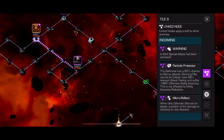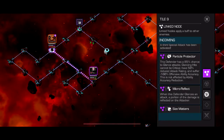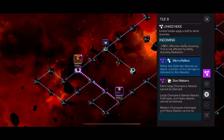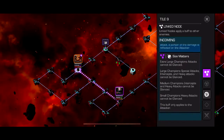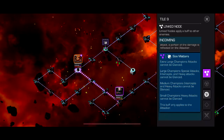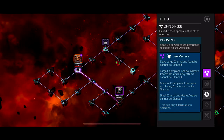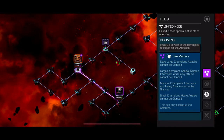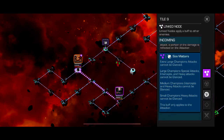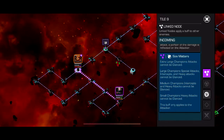Starting off at number one, we got Particle Protector. The defender has an 85% chance to glance attack, so that's really fun and interactive. You got Micro Reflect — whenever they glance, you take damage. And then Size Matters, the Variant 2 node. Small Champions: Heavy Attacks cannot be glanced. Medium Champions can Heavy and Intercept without being glanced. Large Champions: Special Attacks, Intercepts, and Heavy Attacks cannot be glanced. Extra Large Champions can't get glanced at all.